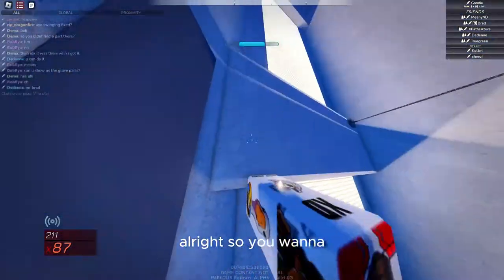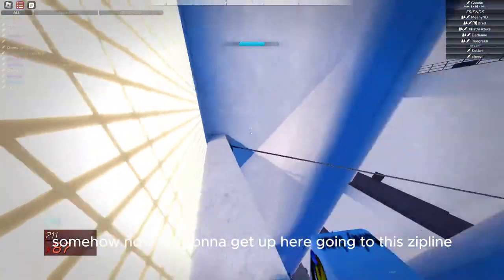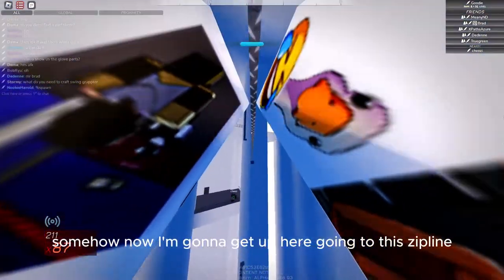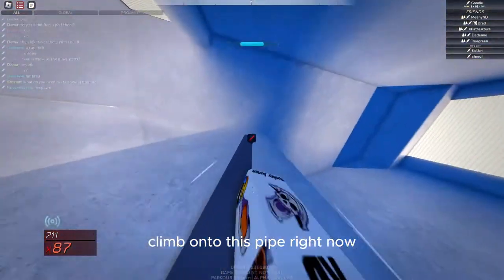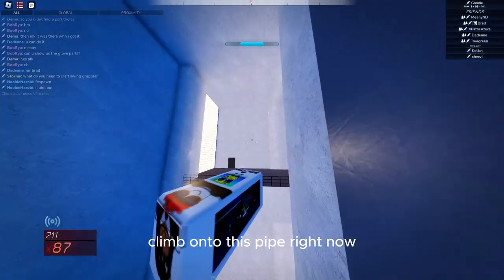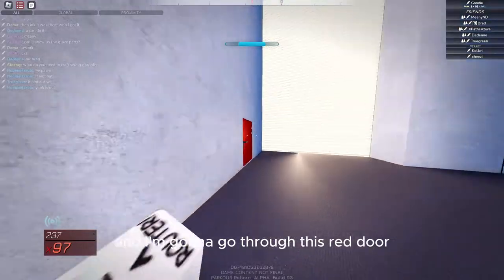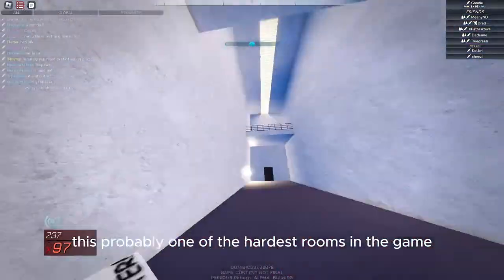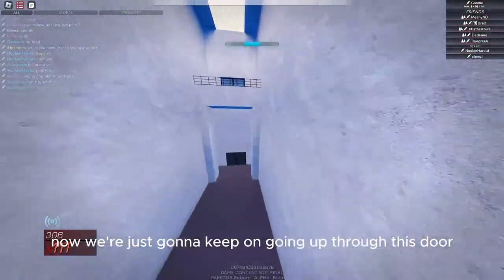You want to be really careful — you need to get over here somehow. I'm going to get up here, go onto this zip line, climb onto this pipe, leap from this pipe onto here, and then go through this red door. This is probably one of the hardest rooms in the game. Now we're just going to keep on going up.